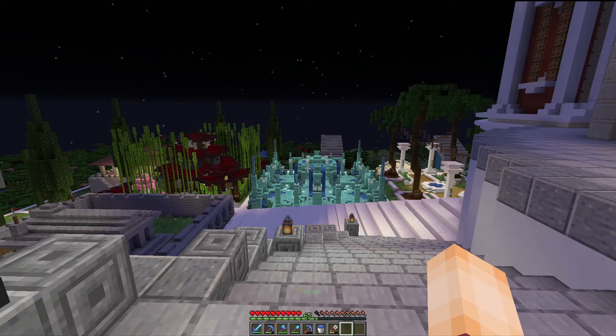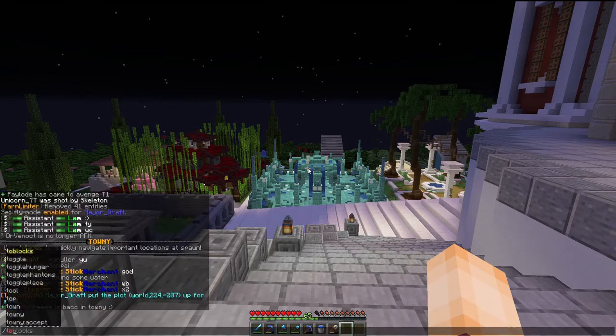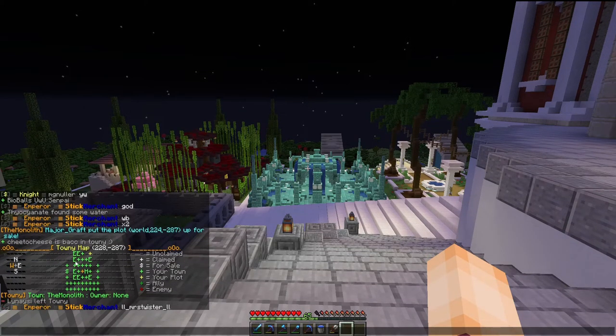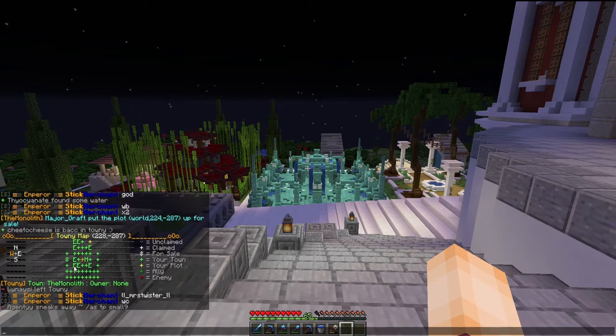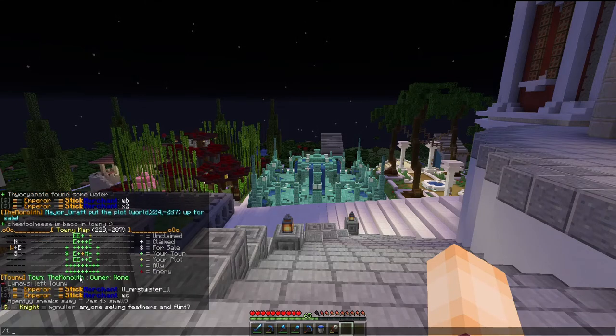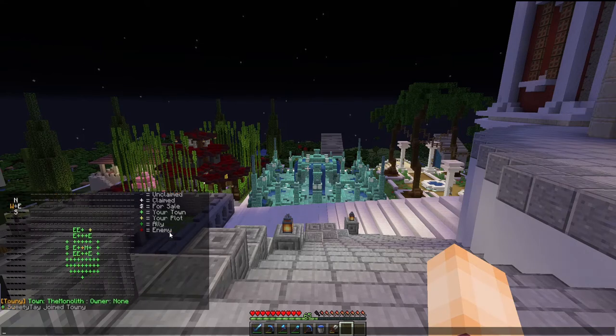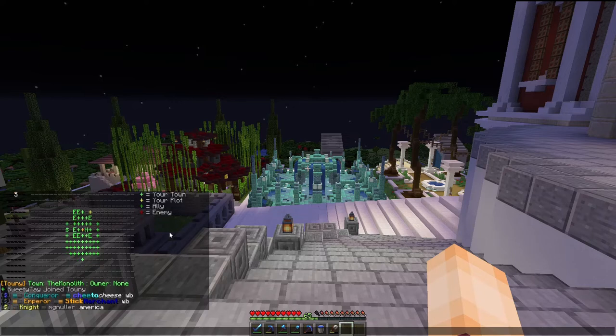There are a few different ways you can do this. The most simple and most common way is to use the slash townie map command, which will bring up a little map in the chat. It can be a little bit confusing when you first look at it — there are the plots of the town, then there are embassies shown as capital E's, and the spawn plot is in the middle. Any plots that are for sale will be shown as a little dollar sign. You can see there's just one plot for sale at the moment in our town. One thing that may help is you can do slash townie map big, which will give you slightly more information and a slightly bigger map, especially if it's a bigger town.